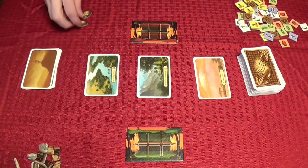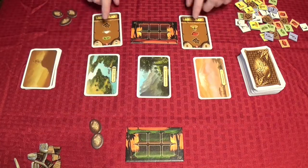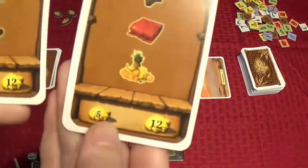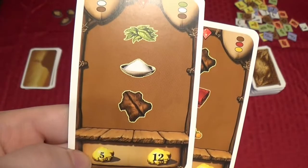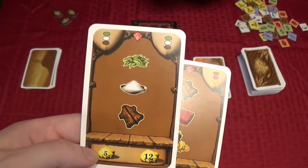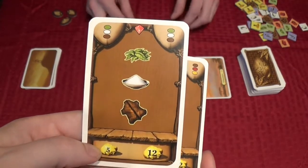I'm going to start my turn and use these two action points here, putting them over on Sarah's side of the table, and I'm going to do two of these buy cards. The first one is going to cost me five of my gold, so I'll pay five gold to the bank and that's going to get me green, sugar, and fur.